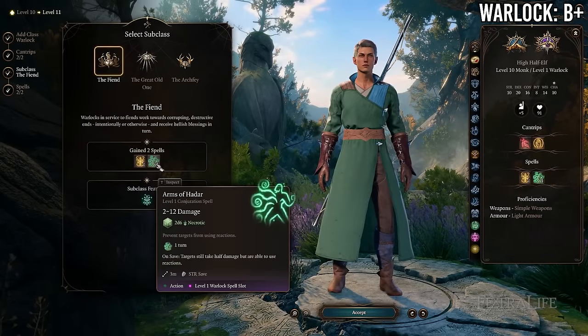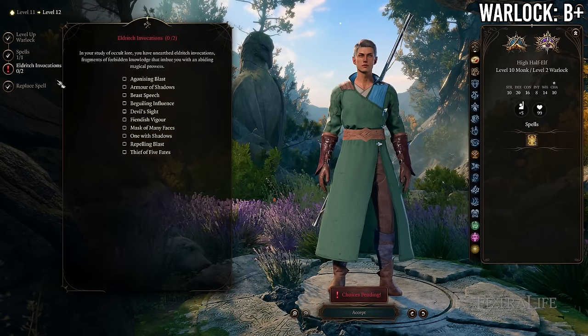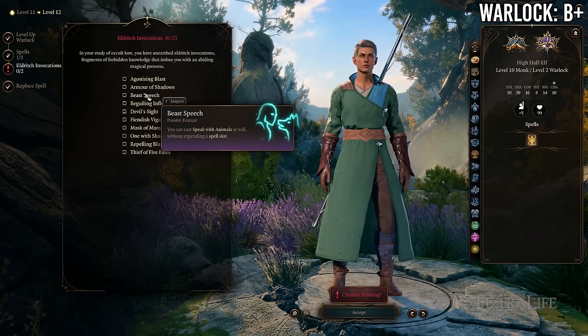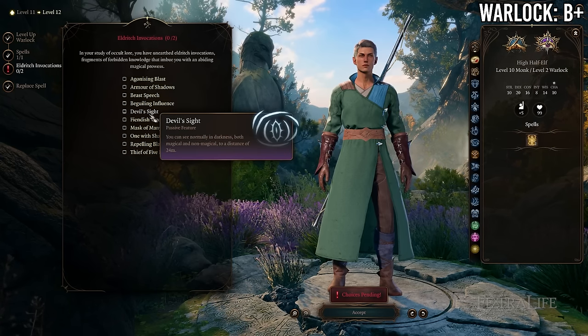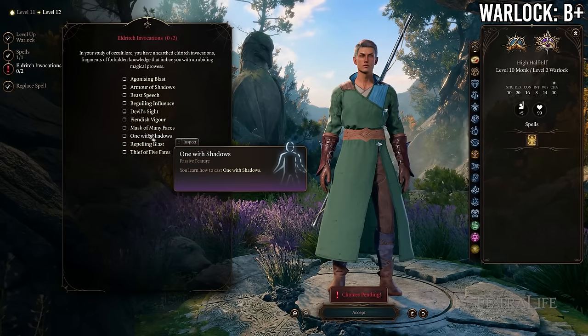At 10 Monk / 2 Warlock you gain a warlock subclass, two warlock spell slots, and two Eldritch Invocations, in exchange for losing a feat and a subclass feature. This is probably a toss-up — maybe slightly better than going 12 Monk, but you'll probably want to go more warlock levels to really get the benefit of multi-classing into warlock.